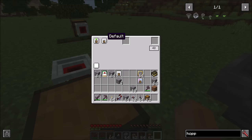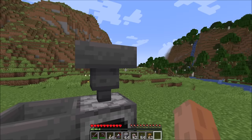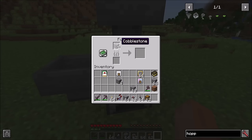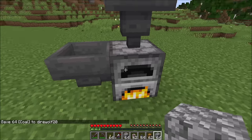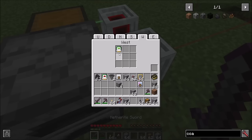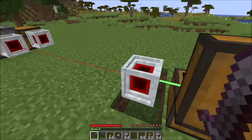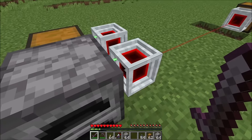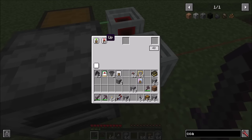The next card setting is sneaky mode, currently set to default. You can change it to up, down, north, south, west, or east. This controls which side of the adjacent block you're interacting with. For example, with a vanilla furnace, items must go into the top to be smelted, but inserting from the side puts items in the bottom slot. If you place a node adjacent to the side of a furnace and want to insert into the top, simply change sneaky mode to 'up' and cobblestone will now go into the top of the furnace.